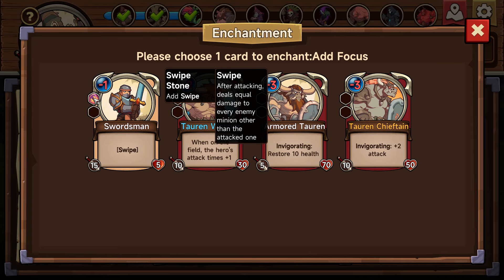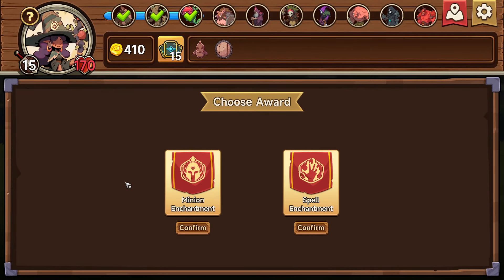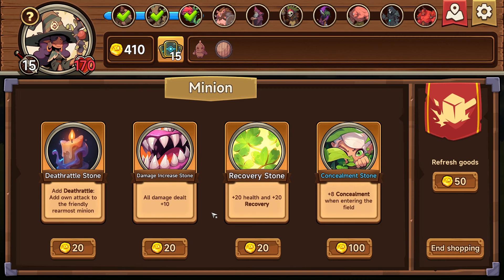After attacking, deals equal damage to every enemy minion other than the attacked one — maybe this. Choose a reward: minion enchantment or spell enchantment. Let's do minion enchantment. All damage dealt plus 10. 20 health recovery. Can we get multiple of these? Add death rattle — add own attack to the friendly rare minion. These are very strong. Will not become targeted by the enemy attack and directional spells.